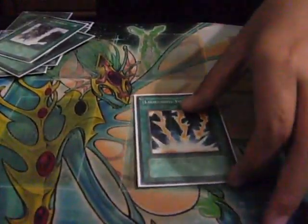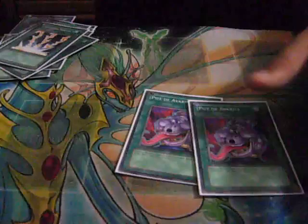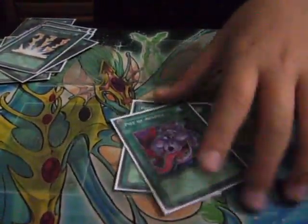Swords to stall. Double Summon — summon, Tri-Synchro. Lightning Vortex — it's a really good card this format; you destroy all your opponent's face-up monsters. Two Pot of Avarice, or 'Pot of Rice' as he likes to call it — gets back five monsters and you draw two cards.